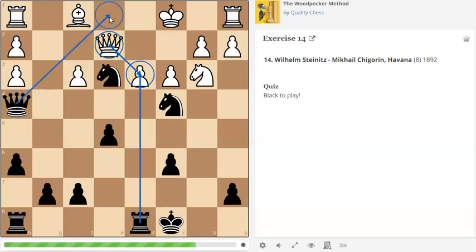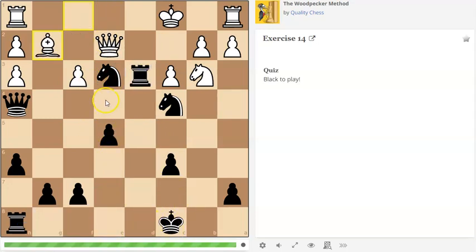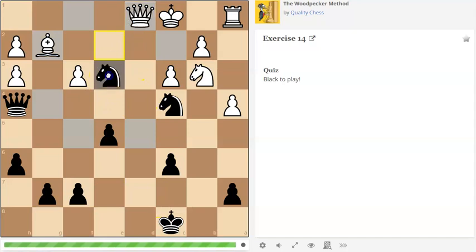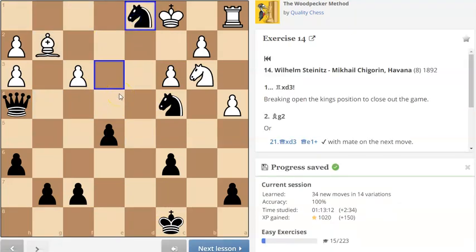As soon as the queen moves away it relinquishes the defense of e1, which allows us to check the king - it hasn't got any good squares and can only move along the back rank. So this is looking promising. The rook comes here, we're winning a pawn, and we can follow up with the other rook coming to d8 and hammering into the position. After the bishop comes, the rook is defending, but we apply even more pressure with rook to d8, throw in the check again, and because the queen has had to come here we're now up an exchange - a totally winning position.